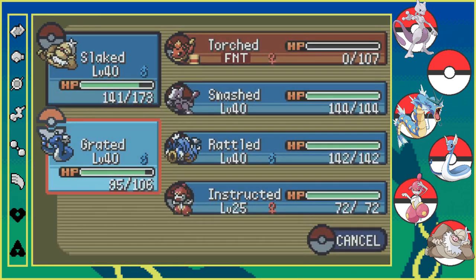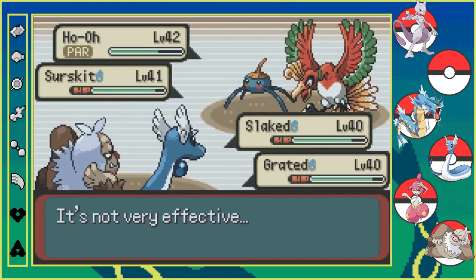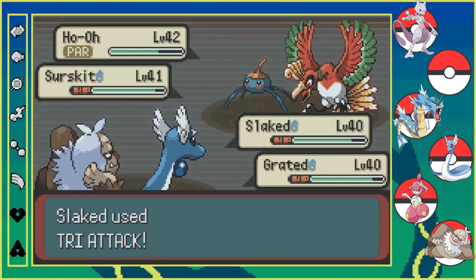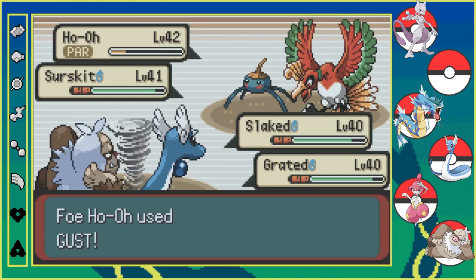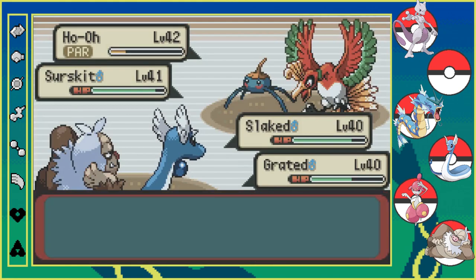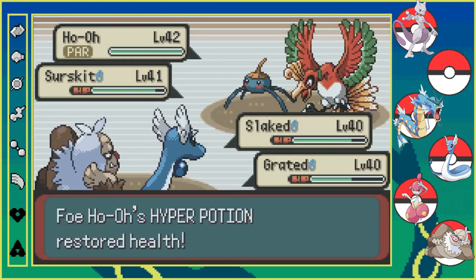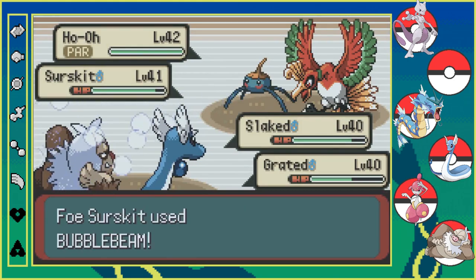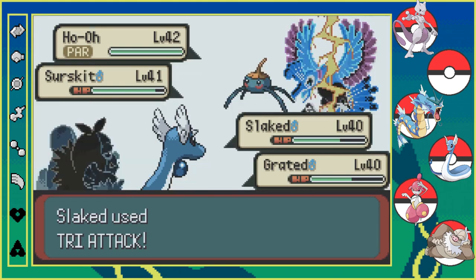I really don't feel like swapping out Graded. Do I have another Fire-type in the PC? Because Torchic just isn't the greatest Fire-type. Actually I should be using Dragon Rage on him. That was partially my mistake — I should have been using Dragon Rage. Bubble Beam — how much is Bubble Beam doing? Not much. Yeah, that's nothing. Now we get a crit.